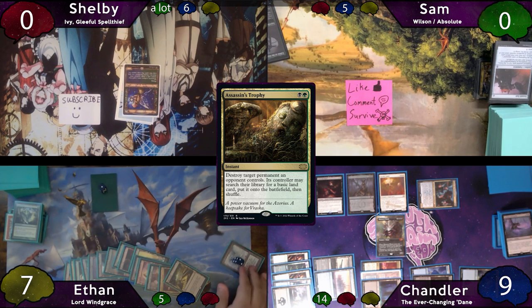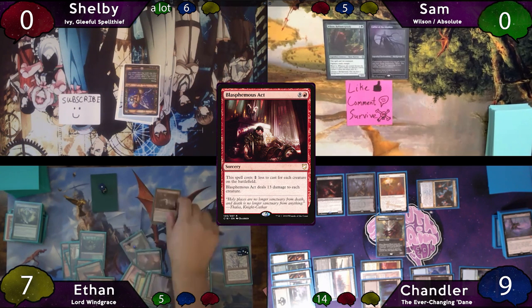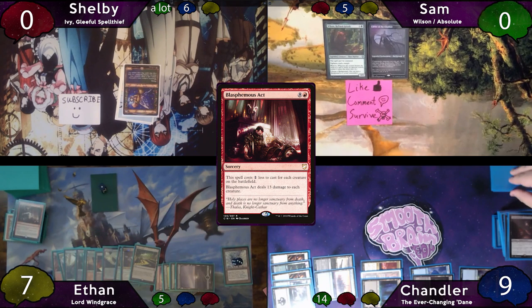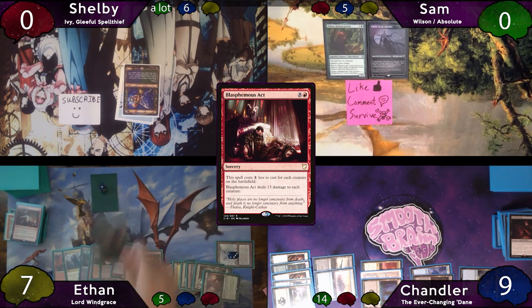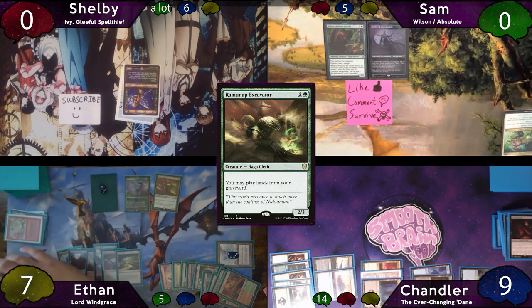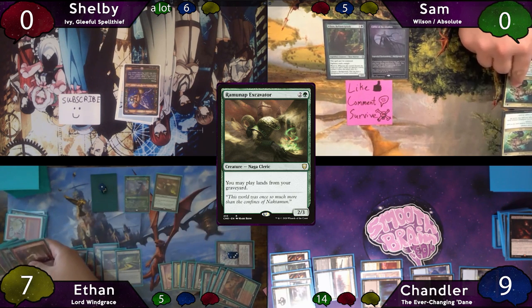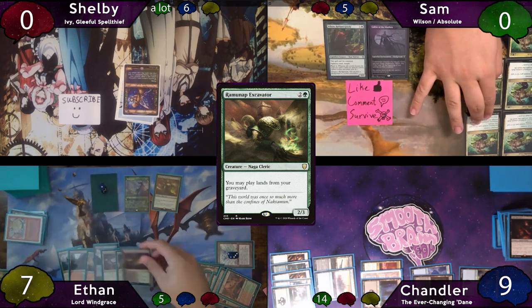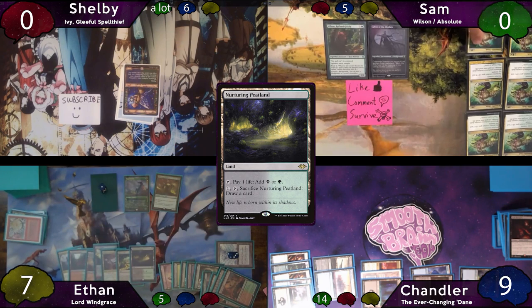Ethan cracks a food token on instep to gain 3 life, then pays for cumulative upkeep. Ethan topdecks a Blasphemous Act — he's found every board wipe in his deck this game. After it resolves there are 4 Grim Horror of Specs triggers. Ethan casts Scoot Swarm, then casts Rampaging Excavator — absolutely terrifying because it presents Glacial Chasm loops. That Scoot Swarm is a ticking time bomb. Ethan plays Nurturing Peatland from his graveyard, doubling his swarm, and passes to Chandler.